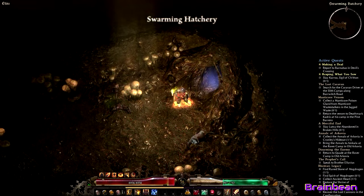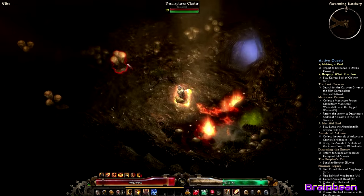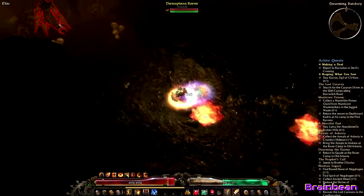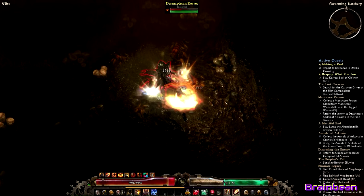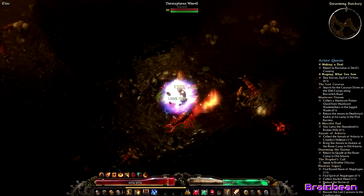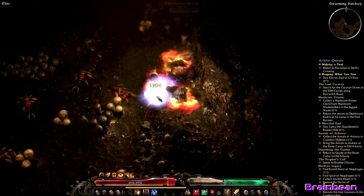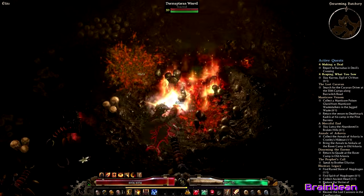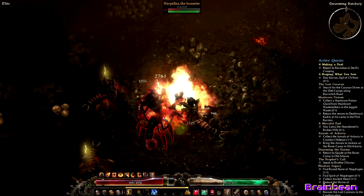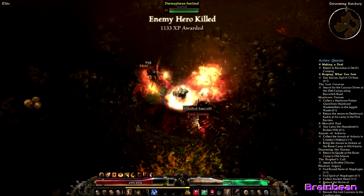Things that are giving this build problems: of course, being on elite, resists are an issue for the most part, though I'll show you later that's not too much of a problem. Mobs that put down effects on the ground — like big void zones — have been giving this build a little bit of a problem because of the amount of effects that proc around the character, as well as underneath. As you can see, my boot's fire trail and things like that make it hard to see when you're standing in the fire. Ranged mobs are also an issue; using Blitz to close the gap has helped quite a bit, but you just have to be careful and take those mobs out first.